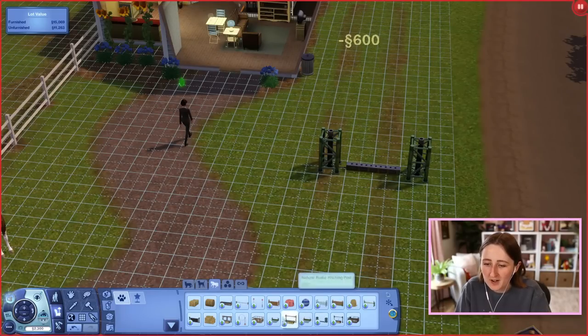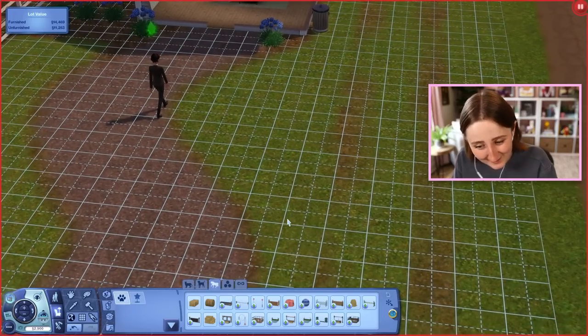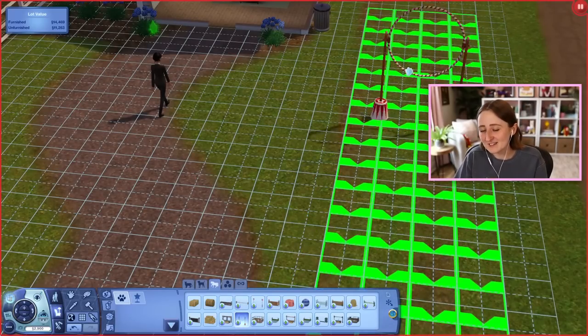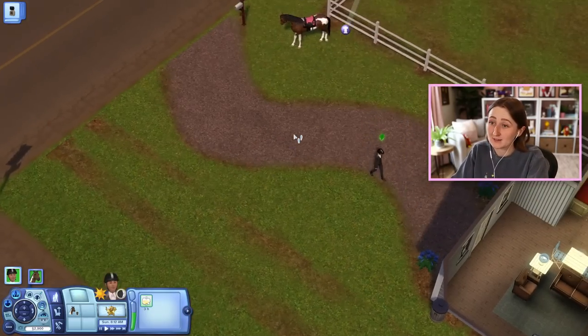So we had this weird racing thing in The Sims 3 where you could basically make a circle of these and they would just run the track. Then we had quite a few jumps — this one being just a little starter trainer one, but you could slowly work your way up to a lot more interesting ones. There's actually fire on that one? I don't know enough about horse riding to know the difference between all these jumps, but I'm gonna have to learn.